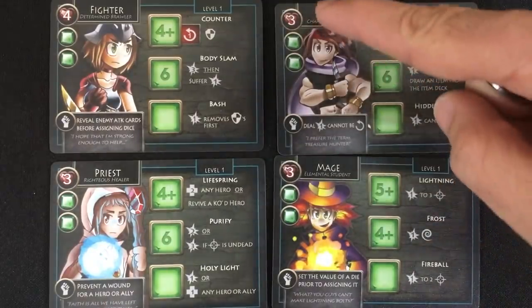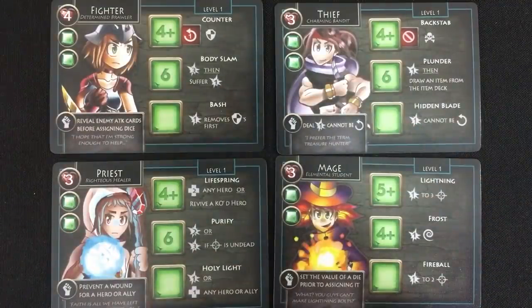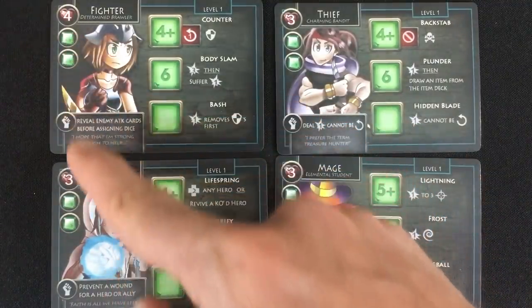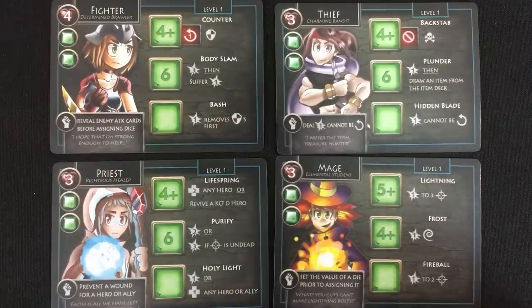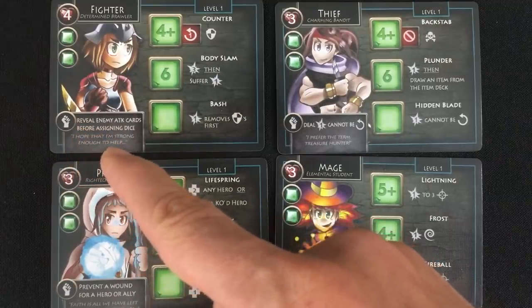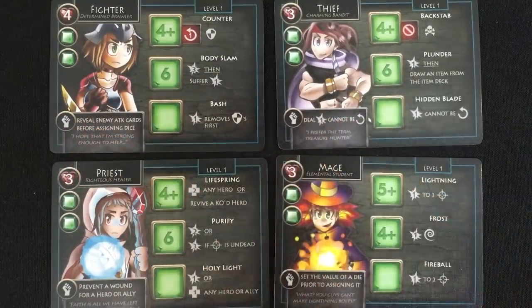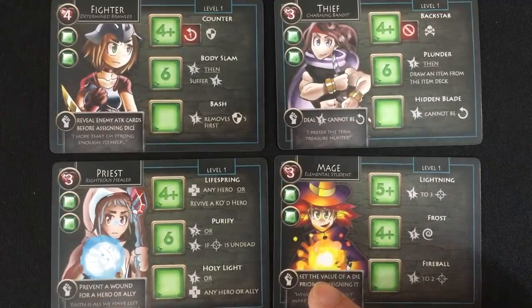To show you some of the basic things for all the classes: first, the number of life — how much damage they can take. The fighter is the only one with four. Then the number and color of the dice they roll. All the first level characters start with only two green dice. What they can use their hero tokens for: the fighter can reveal which attack cards are coming, the thief can deal damage, the priest can prevent wounds, and the mage can change their die numbers.